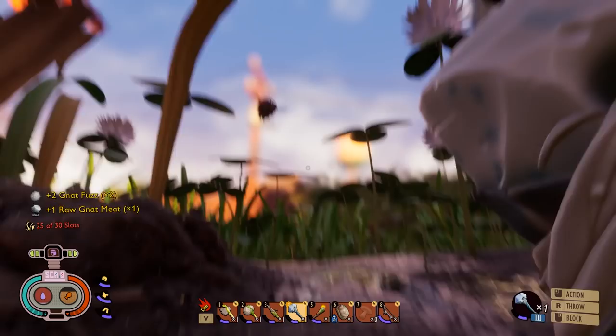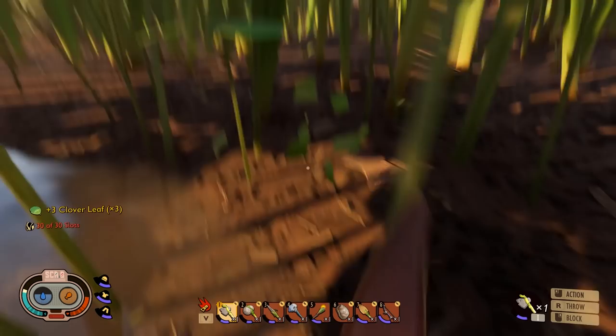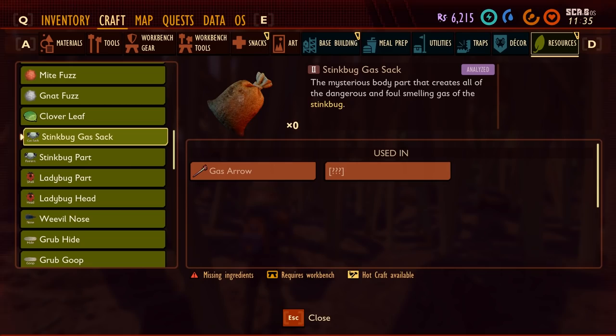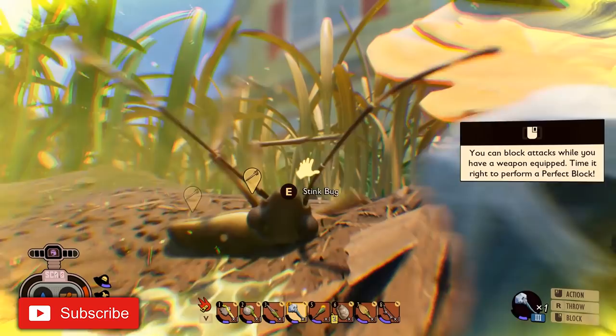Clover leaves you'll find just about everywhere. Just go up to them with an axe, start cutting them down, and collect the leaves when you've done. Stink bug gas sack and stink bug parts are all collected from a stink bug when you kill it. Check my channel because I'm going to do a guide on how to kill all the bugs and spiders.